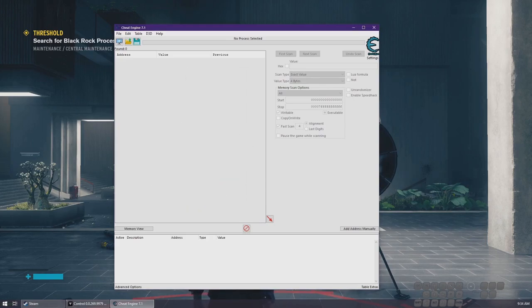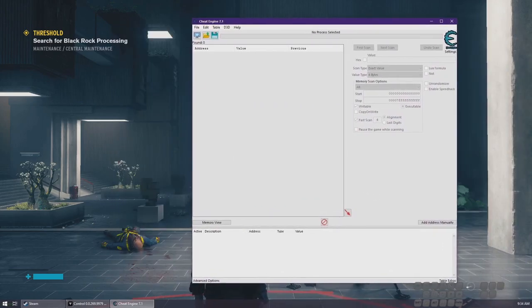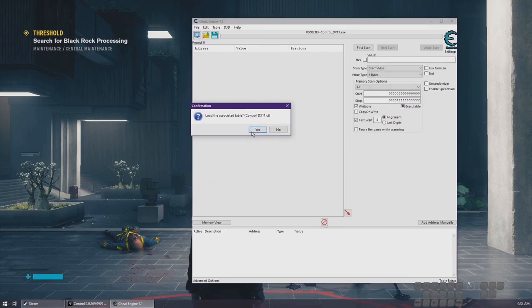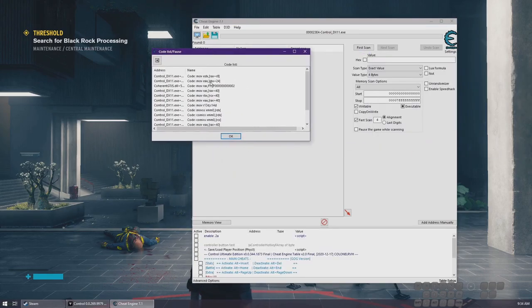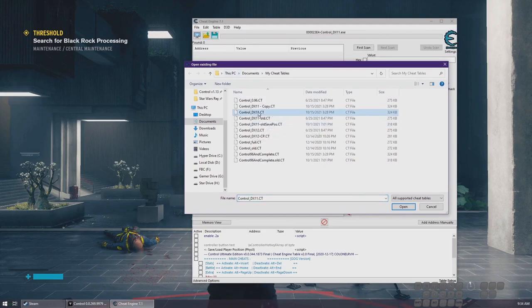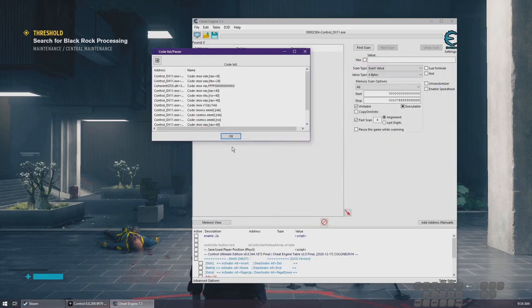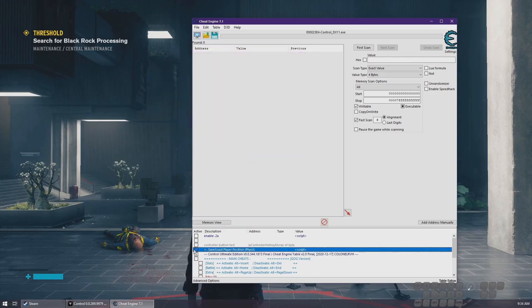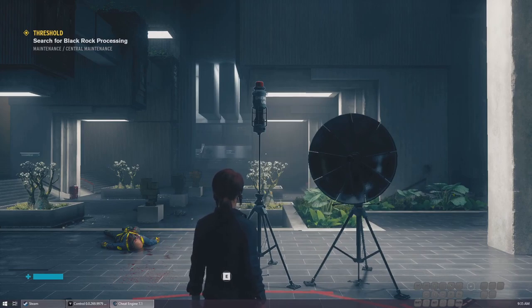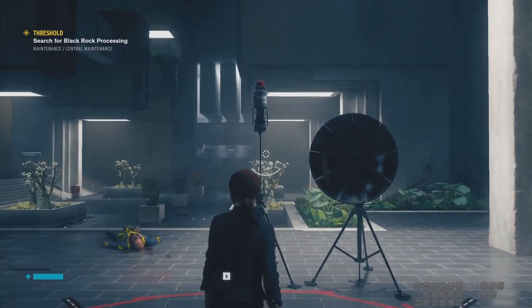The table has a few things that let us save and load our position. To use it, open the game, then open Cheat Engine, attach it to Control. It should automatically pick the right cheat engine table, but if it doesn't, click open, click on 'control_DX11' — or whatever other cheat table you have. Click yes, then down here, check 'save/load player position' and check this here. What I can take credit for is making the hotkeys check for when the game is in focus, and adding 10 checkpoint position slots.